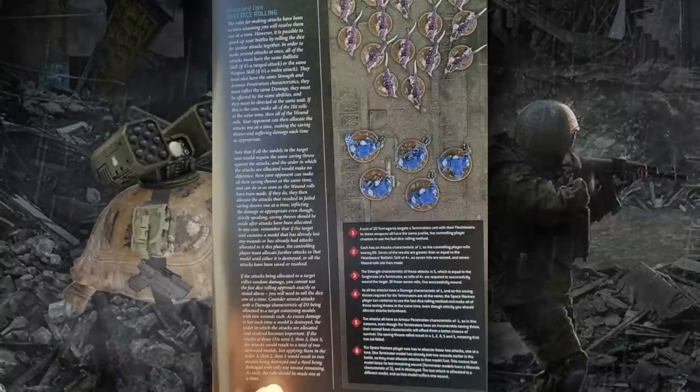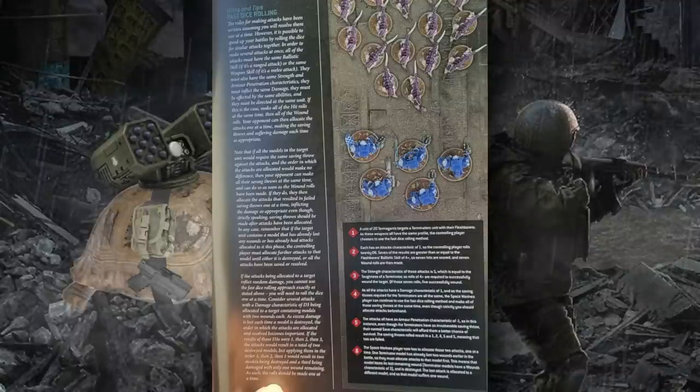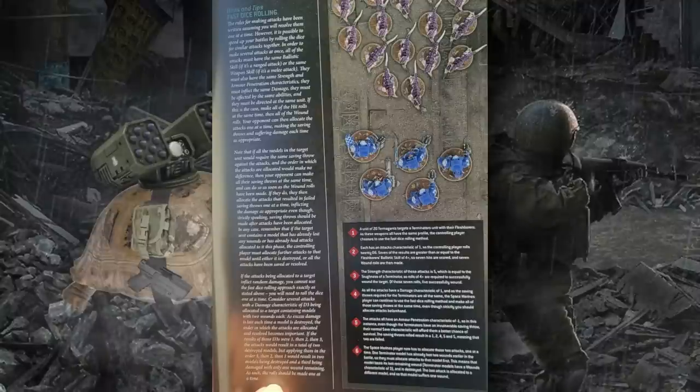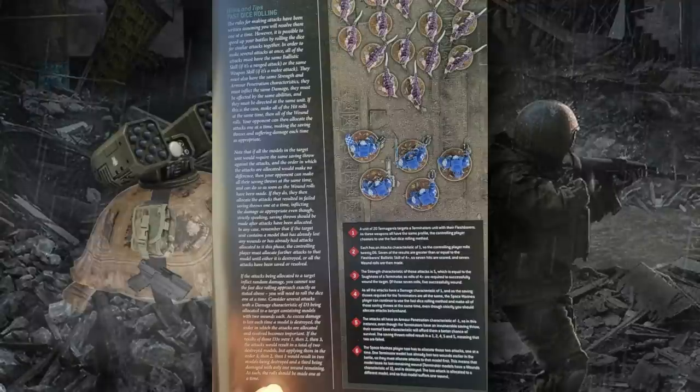This is not the case for attack rolls like hit rolls or wound rolls, because in the attack sequence each attack technically progresses one at a time. So while using the fast dice rolling rules you can roll a bunch of attacks together, the rules consider those to be happening one per dice roll at a time. If you're rolling 20 attacks, you'd roll 20 individual hit rolls and immediately after, 20 wound rolls. Re-rolling a hit roll or wound roll only affects a single attack, not all the dice in the entire attack sequence.